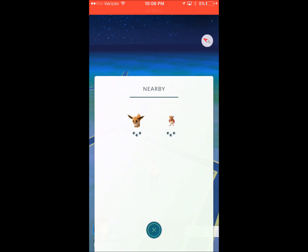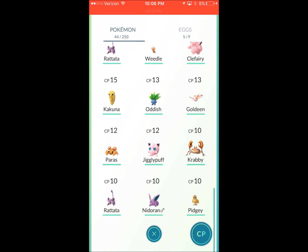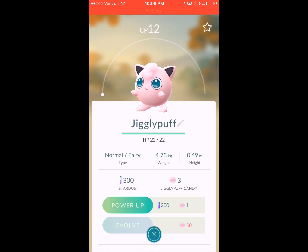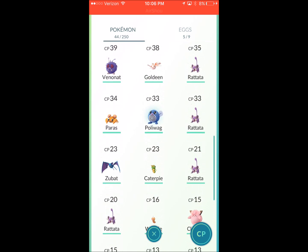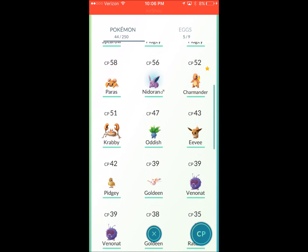I don't know if the egg contents are determined by your area, but hopefully it gives me something that's not local. My area is pretty boring — mostly Rattatas, Venonats, Eevees, and Goldeens and stuff like that.